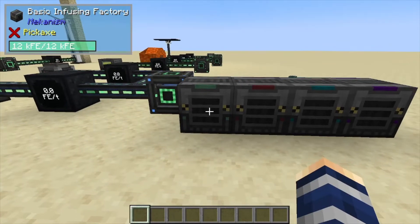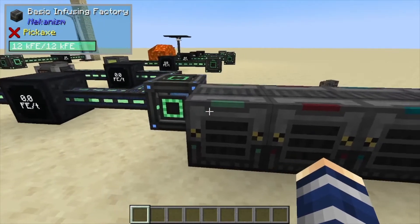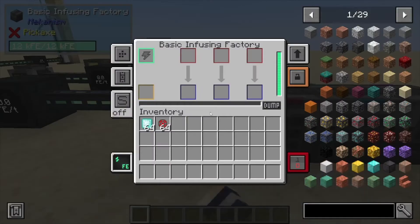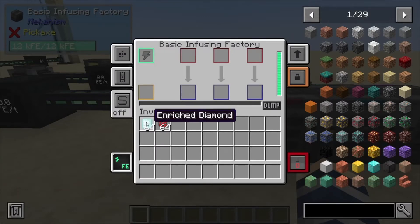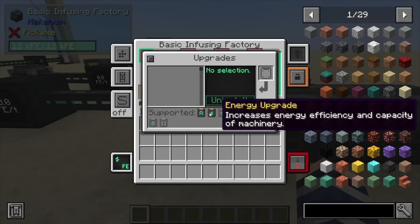Hey, Minecraft Mentor here, and today we're going over the basic infusing factory. This one is the upgrade to the metallurgic infuser — different name but does basically the same stuff, just a whole lot faster. Let's check out our upgrades: we have the muffling upgrade to keep the sound down.